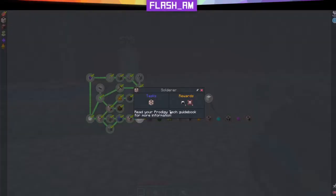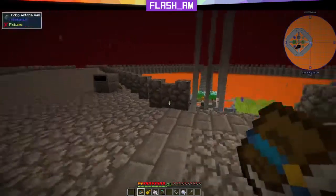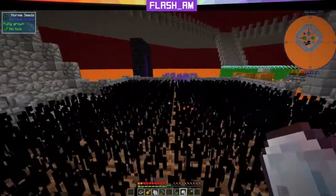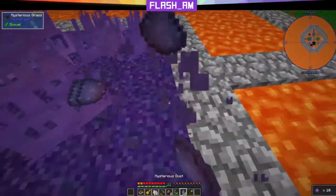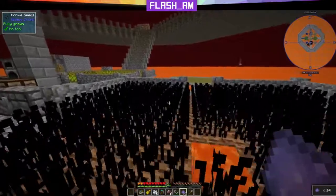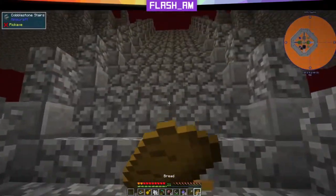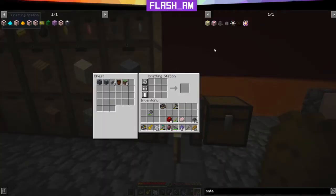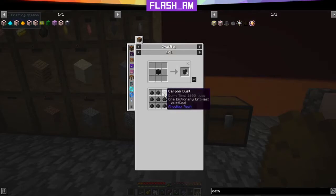Let's take a look at the solder. For the solder, we're going to need six ceramic, one carbon plate, and one nether crystal. We've already seen plenty of times how to make a nether crystal — I'm just going to throw all six of these into this portal because at this point we're going to need plenty of them anyway. Let's grab some of this while we're down here. Avoid stepping in the lava — I've done that way too many times.